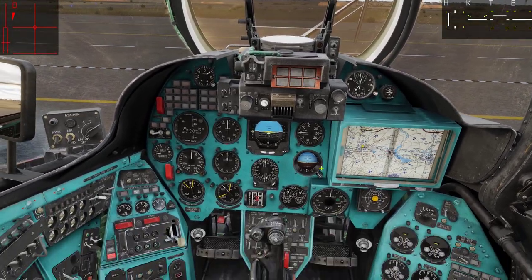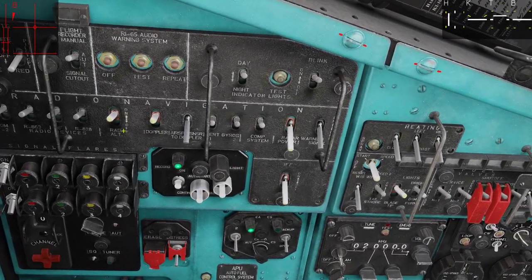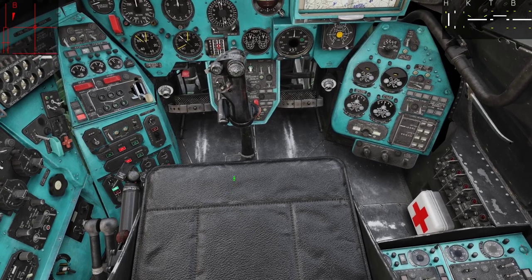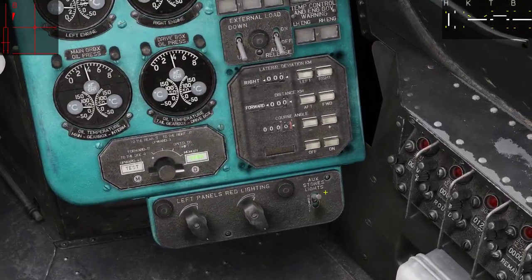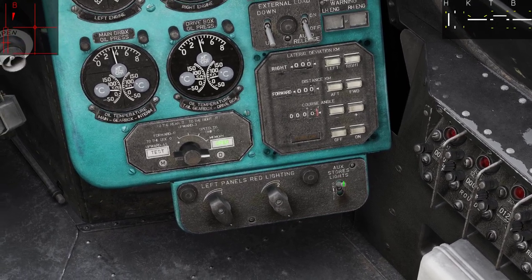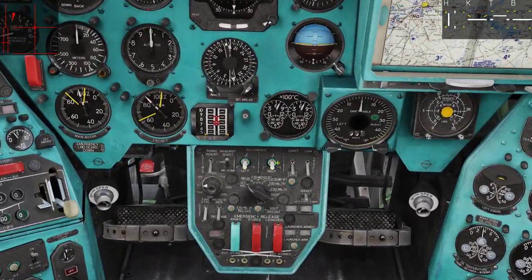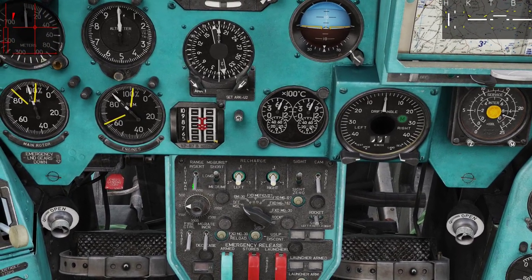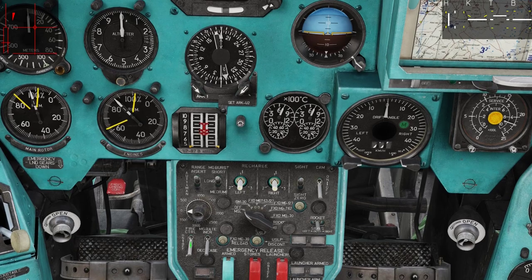Let's set up our aircraft — make sure that the radar altimeter is on. Let's remove the seat here for better visibility. Let's turn on the auxiliary store slide, or make sure it is in the on position. Turn on the sight and turn on the range insert and fire control.